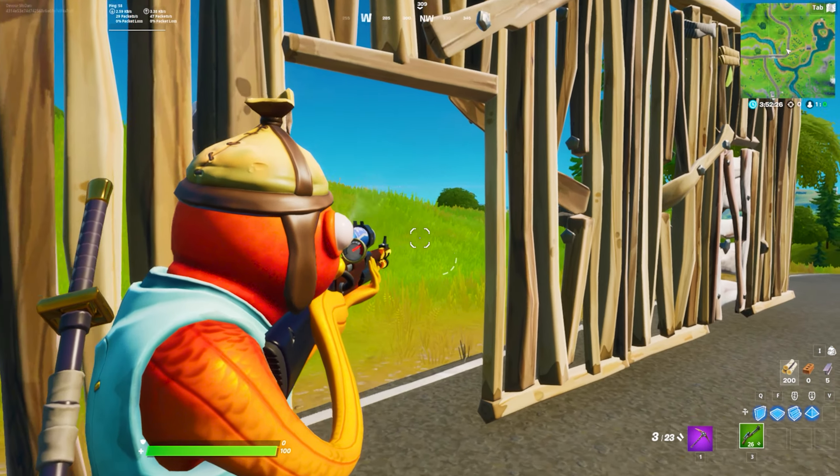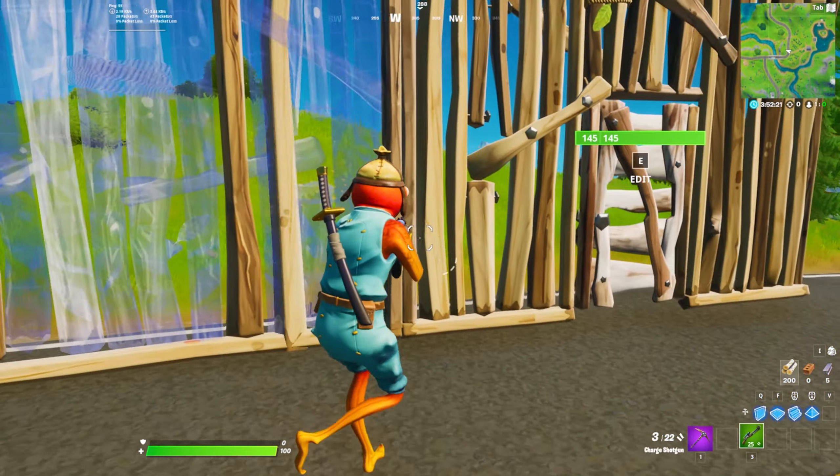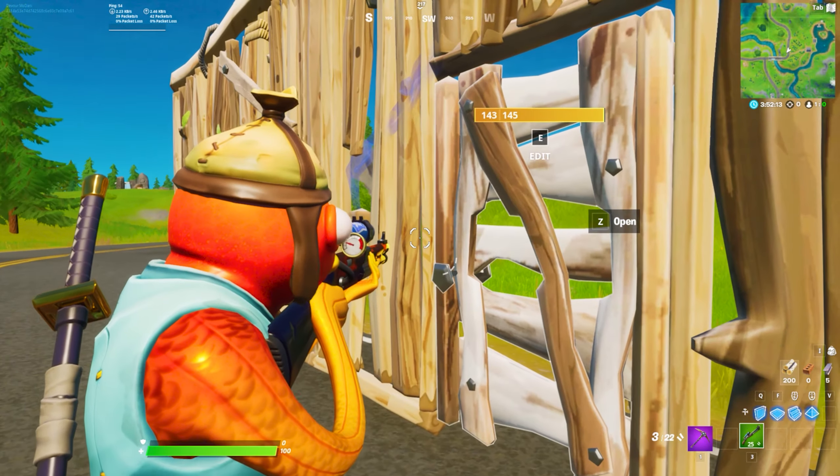I also recommend you rotate your vault, because you will have a clean right-hand peek shot. So keep that in mind — rotate your vault to get a clean right-hand peek.